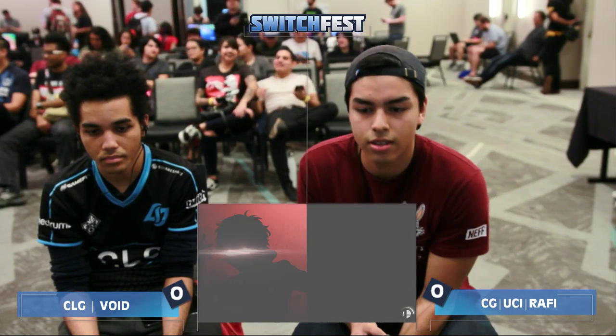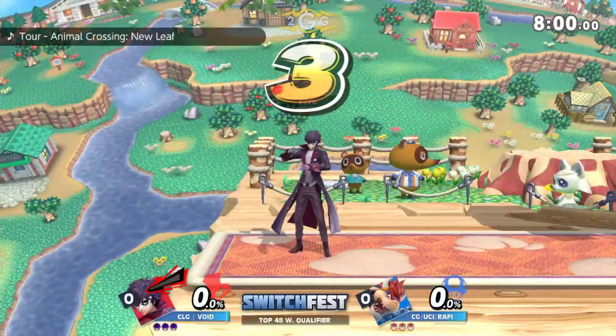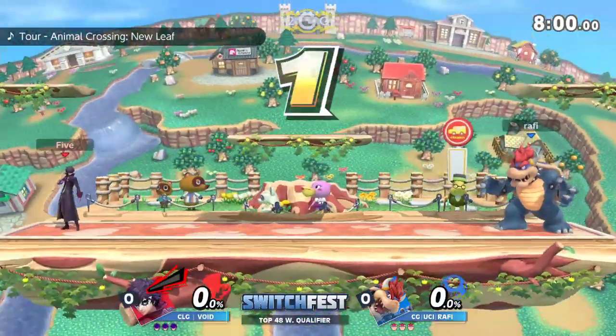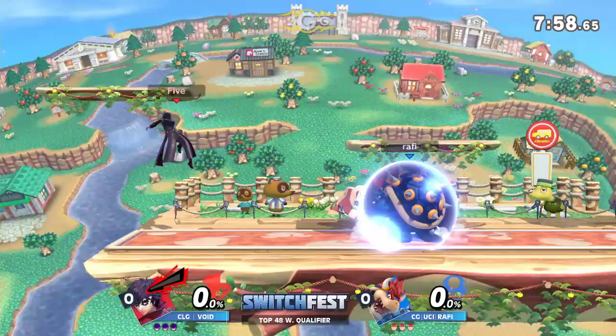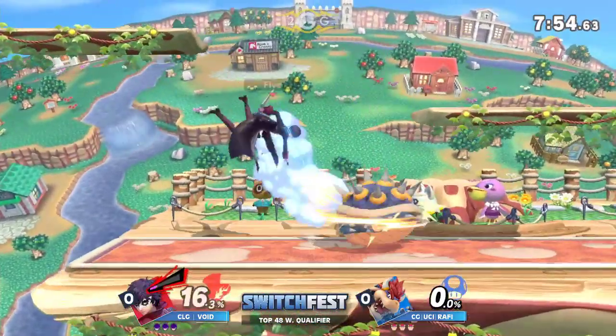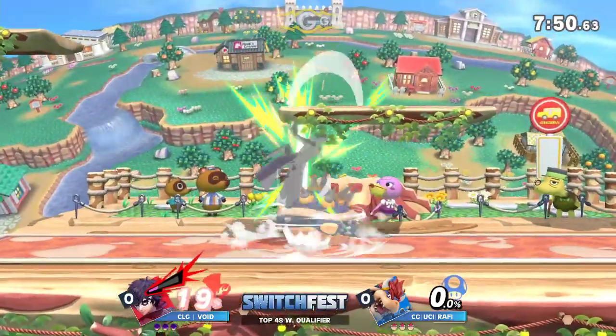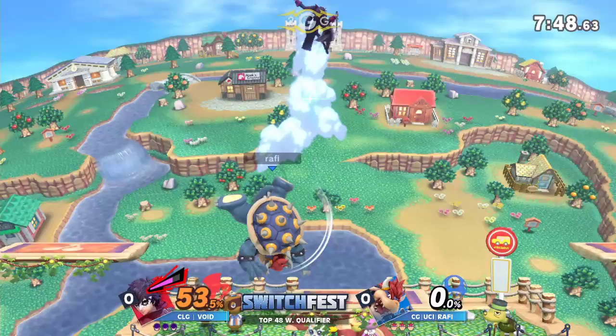This is a character that can die very early to Bowser, but also can keep Bowser in disadvantage for a really, really long time. We'll see if Rafi can get down on the ground and stay there. Void's going to be trying to throw him up. Whirling Fortress — you're going to see it a lot. It's the best move.